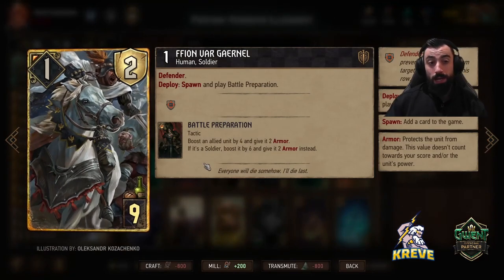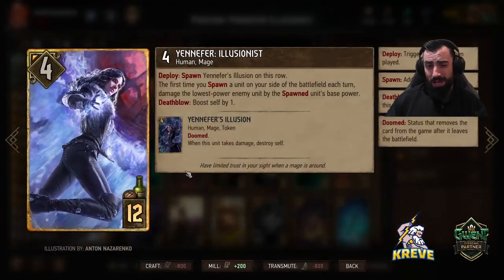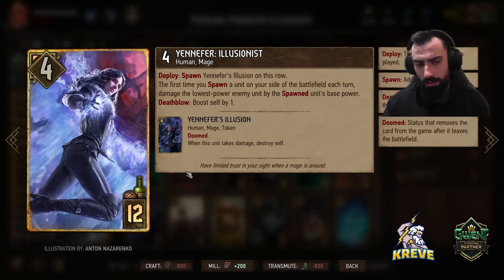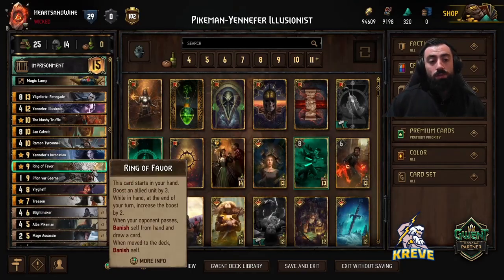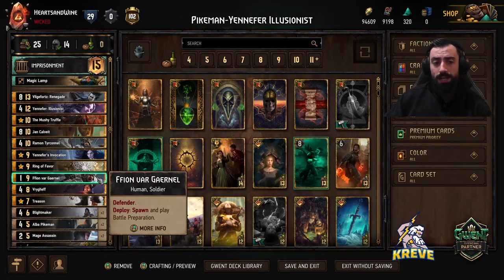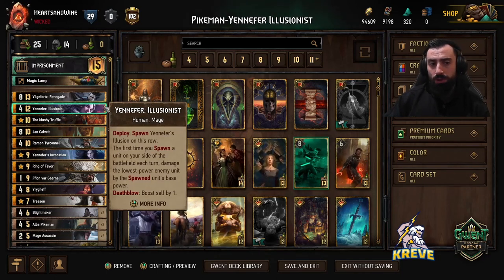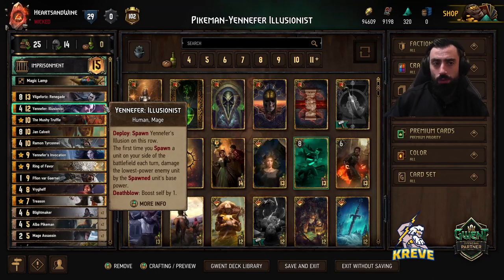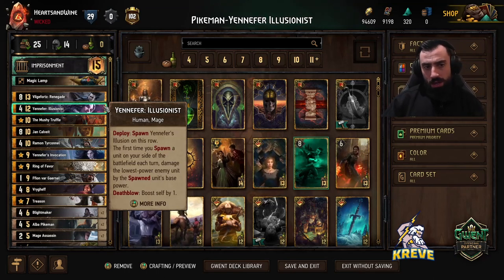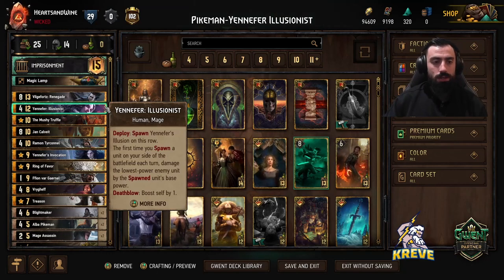We do have Defender in here for one specific reason — it's really because I'm playing Yennefer Illusionist in this deck and I believe she requires Defender if we want to make it consistent and really get good value out of this card. So the way you play Defender is round two when we're pushing on the bleed — you play Defender down and the next card you'll play will be Yennefer Illusionist behind it. She's protected. Your opponent's gonna have so many different things to worry about: pikemen pings, Yennefer Illusionist doing her damage and control.